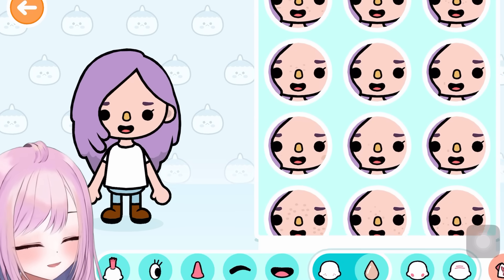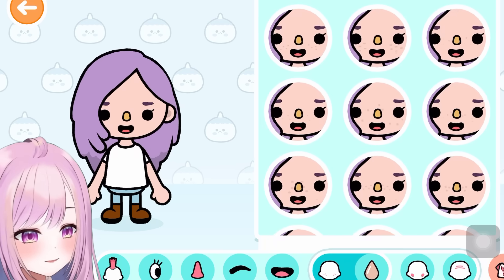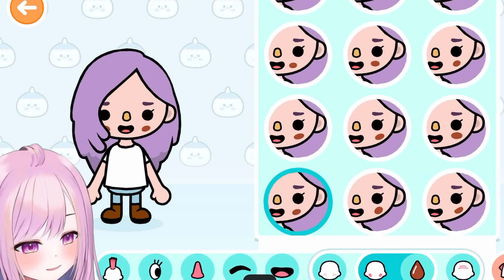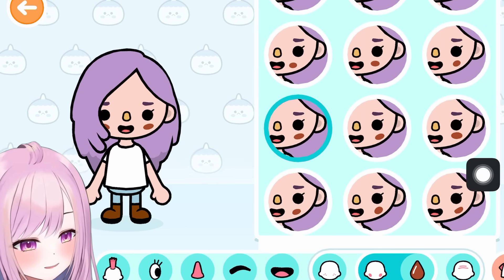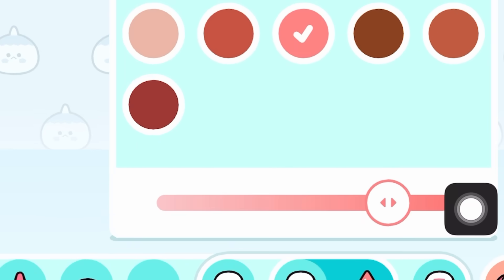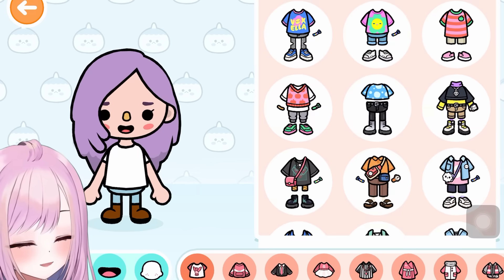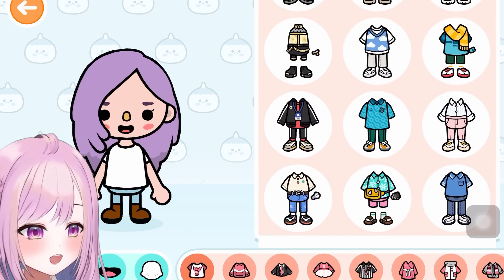Now let's go to the mouth — oh my gosh look at this! Let's get a cute normal one. We don't have any freckles, so we'll skip that. These are cheeks — like blushes — this is cute. I'll pick this one and make it pinkish.